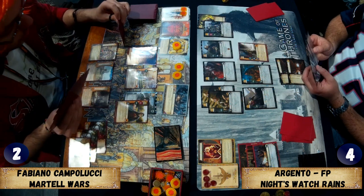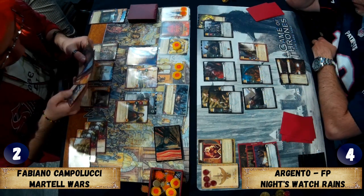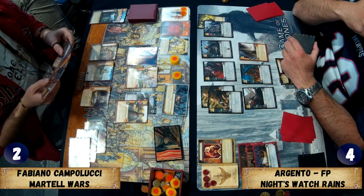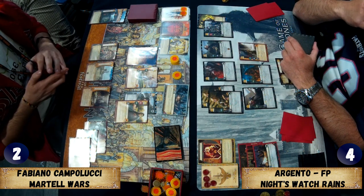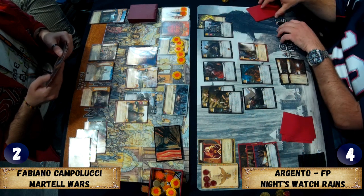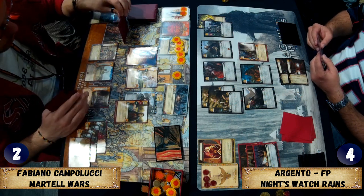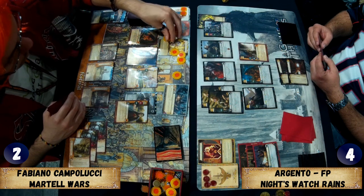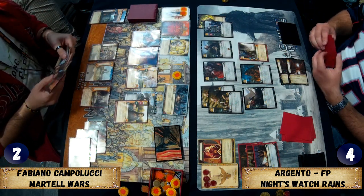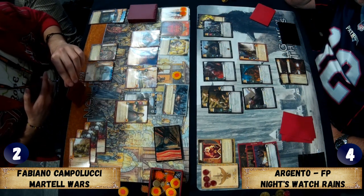Argento is playing The Fire That Burns so none of his guys kneel to defend, but he's going first without a Wall to bother defending anyway — and he has no claim on his plot. He could intrigue out of it but does he want to? Argento seems to be spending five gold but can't decide what to spend it on. The commentators notice all the Italians in the background wearing orange wigs to spot each other across the hall.